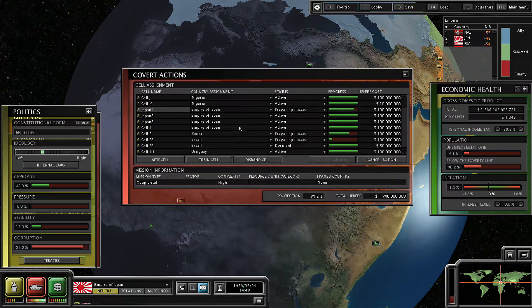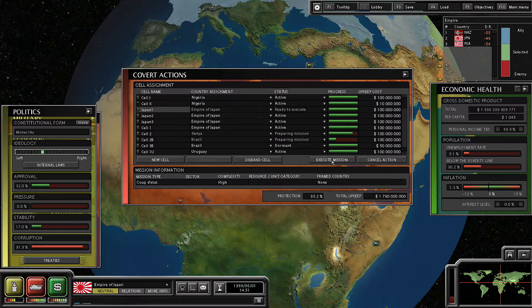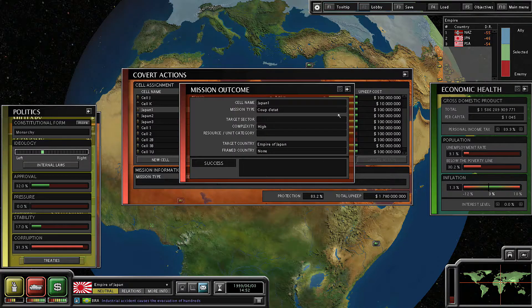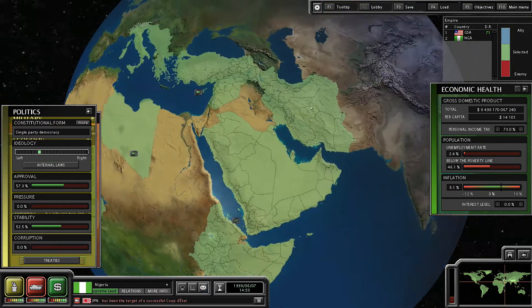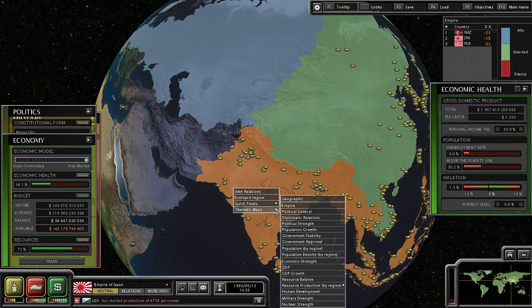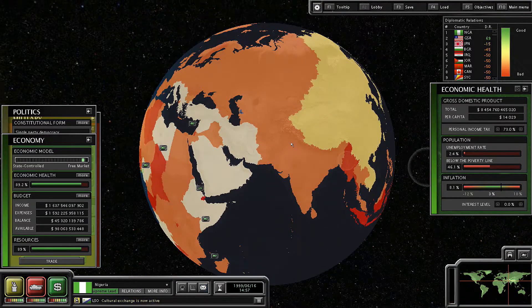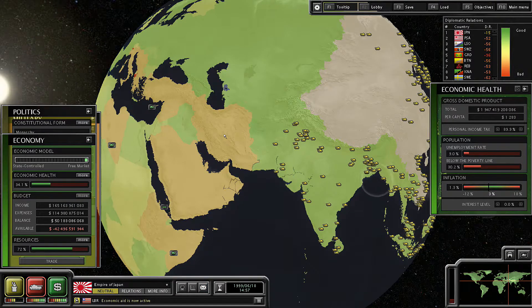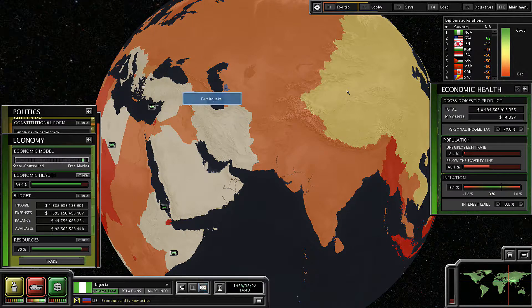It looks like our Japan 1 cell there is almost ready to go. Let's go ahead and execute that mission. Wow, okay — it was a success! I was not expecting that. What do our relations look like now? Oh, negative 15. That is still so terrible, but it's a lot better than it was before.